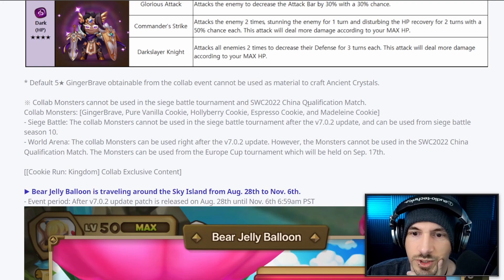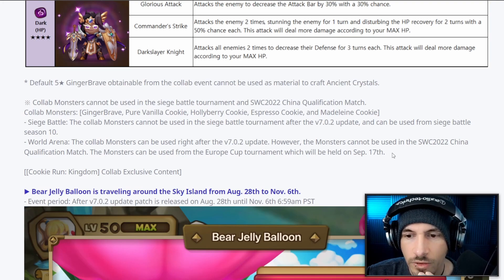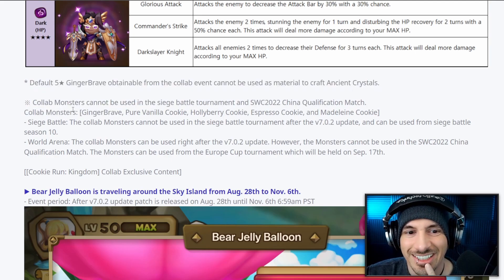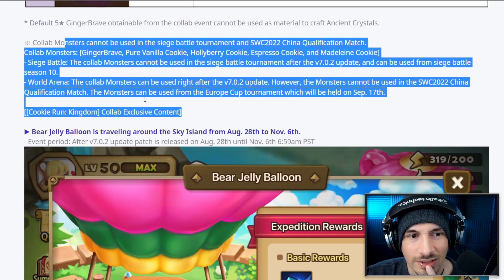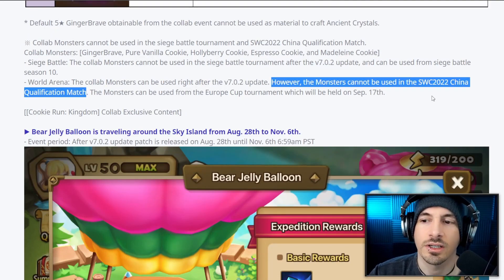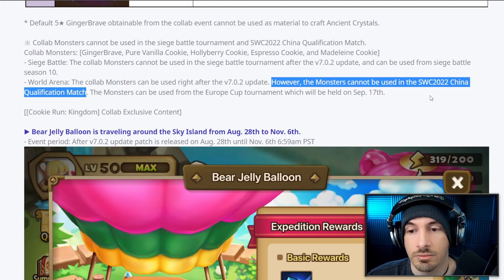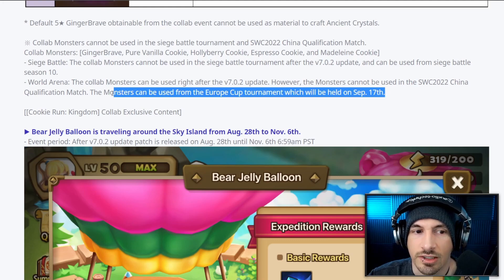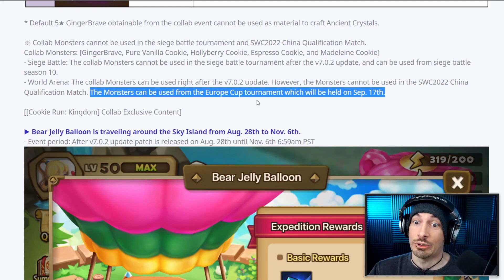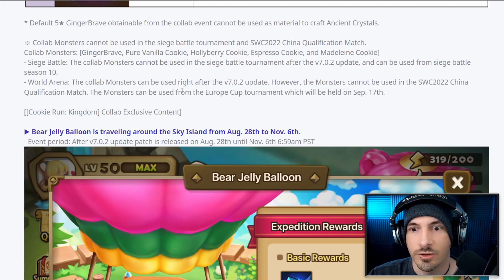Default Ginger Brave is attainable for the collab event and cannot be used as material to craft ancient crystals. They can be used in the Europe Cup tournament but not the China qualification match. I don't think these are going to be game-changing for SWC — these cookie monsters aren't crazy enough to take home the WC title on their own.